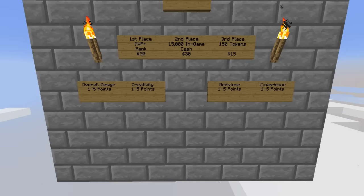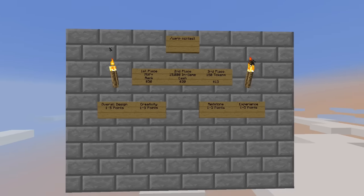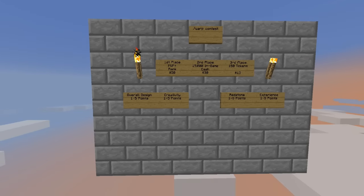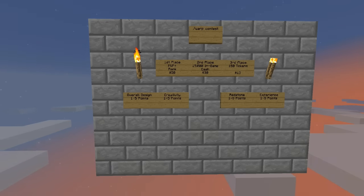Now let's talk about the judging criteria. You're going to get one to five points for each category. First, you'll get one to five points for overall design. If you build a roller coaster without any supports, greenery, or trees — just a piece of wood going around your map — that might get a couple points. But someone who builds a nice layout will get higher points. The more work you put in, the better off you'll be.